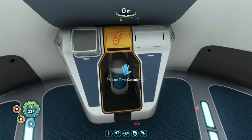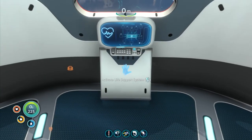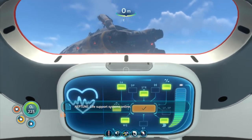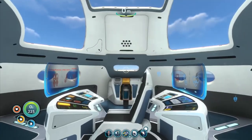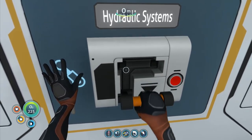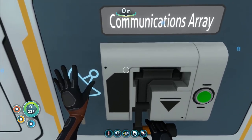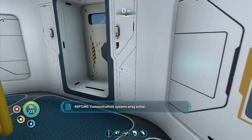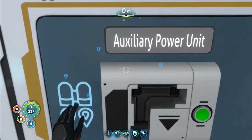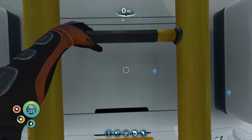Time capsule ready! I've prepared the time capsule. Now we've got life support systems online. Let's go down and get the other bits done — hydraulic systems, throw the switch, pressurizing hydraulics, communications array, and now the auxiliary power unit. You can hear everything powering up in the background. Auxiliary power unit online.